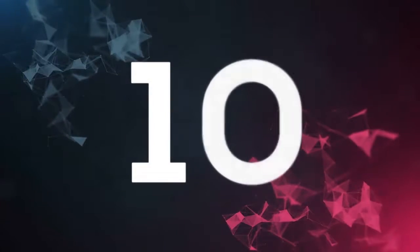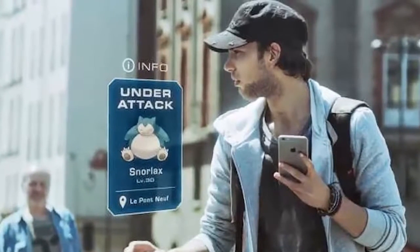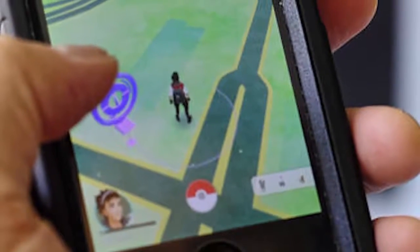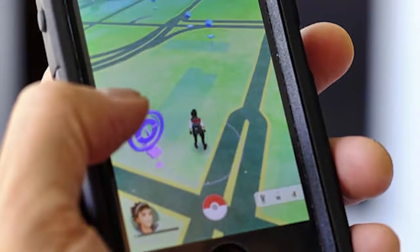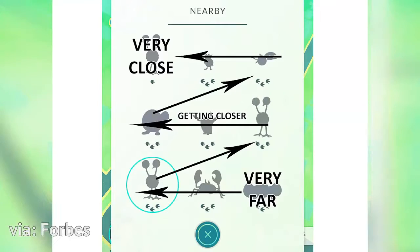At number 10, get a grip on the tracking system and use it to your advantage. Neontic hasn't given players many answers to the multitude of questions players have, but we have learned how many systems work, or at least sort of. Learn how the tracking system works in the bottom right-hand corner of the main map screen — this will help you find the Pokemon that you want. The more footprints, the further the distance. Treat the Pokemon tracker like a 9x9 grid, where the top left is the closest and the bottom right is the furthest.